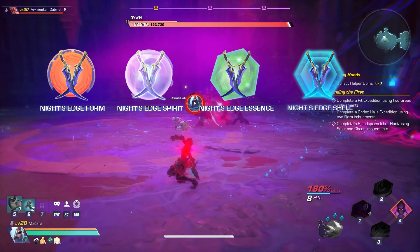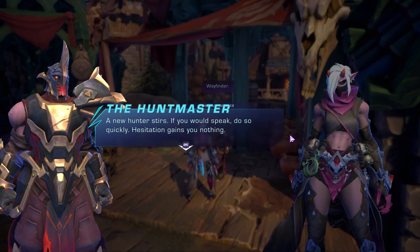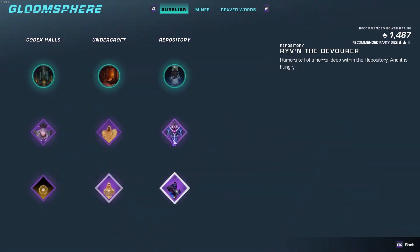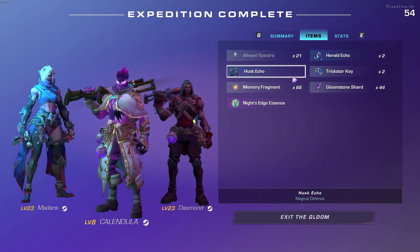Three of them you also have to craft. First, you will need to complete the Huntmaster quest called A Worthy Opponent. After completing the quest, you will unlock the boss Rive the Devourer. From this boss, you will get Knight's Edge Essence and Devourer's Talon.